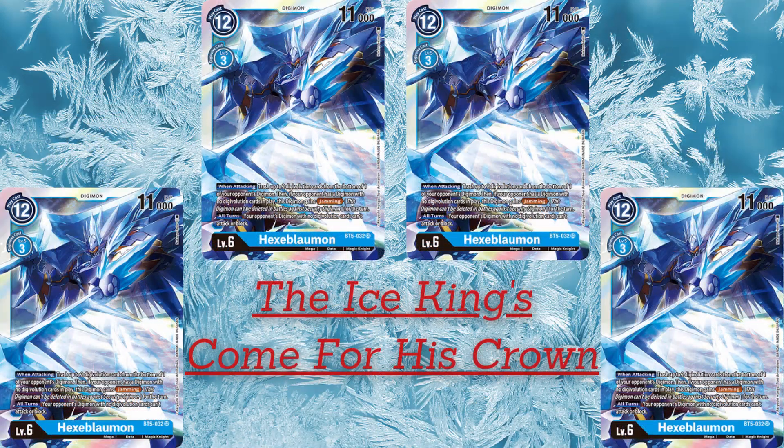The King has come for his crown — here is Hexabluemon. Playing four of these in this deck. Hexabluemon: when attacking, trash up to two Digimon cards from the bottom of one of your opponent's Digimon. Then, if your opponent has a Digimon with no Digimon cards in play, this Digimon gets Jamming. All turns, your opponent's Digimon with no Digimon cards can't attack or block.